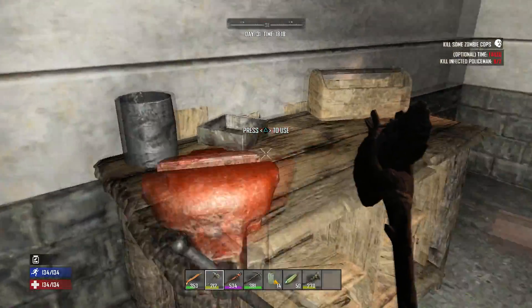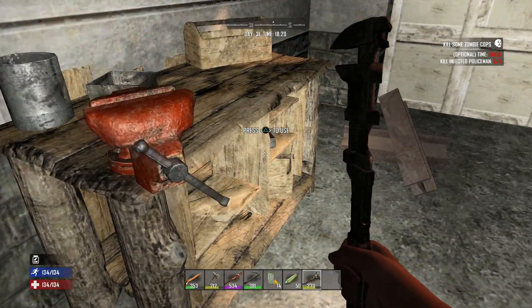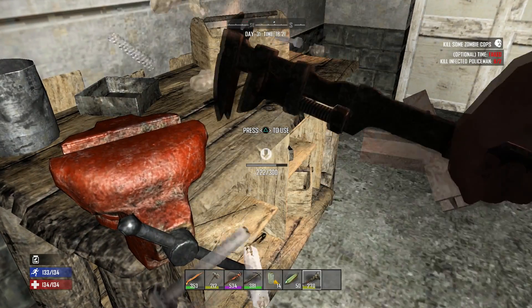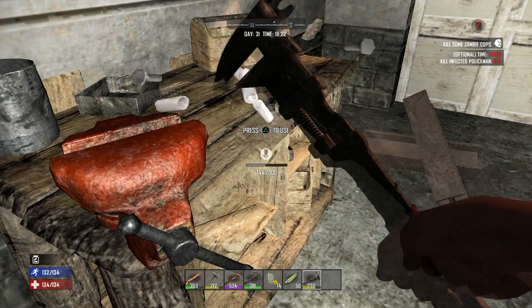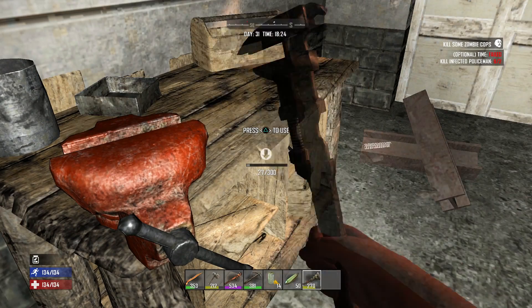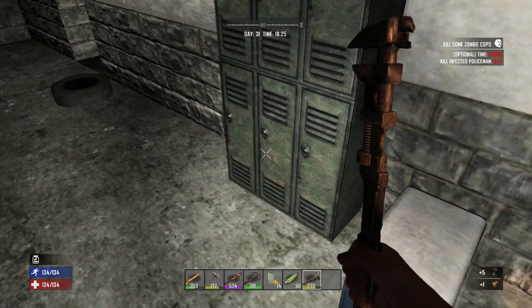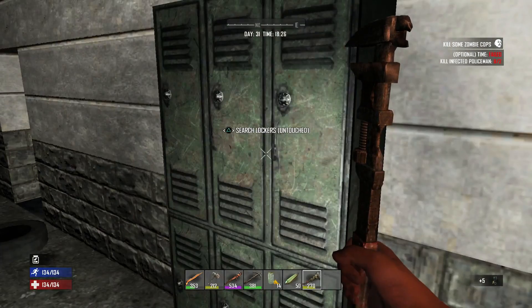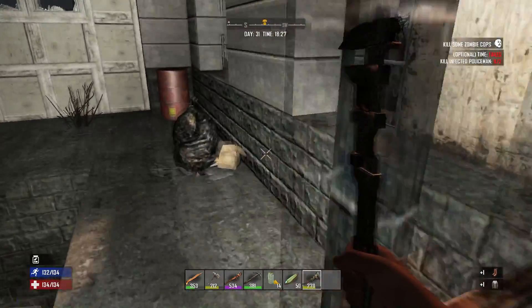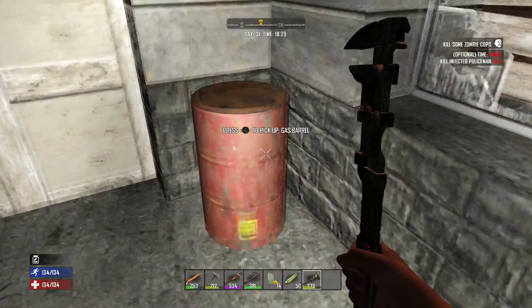Yes! A workbench! Oh yeah, they do spawn in garages at gas stations. Not parking lots — gas stations. Sweet! I completely forgot about that. Now I have that hammer for making what I want, and this trip has instantly justified its existence. Now I'm in a good mood, as long as I don't die.